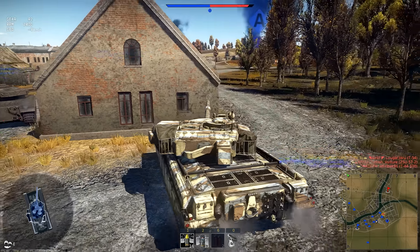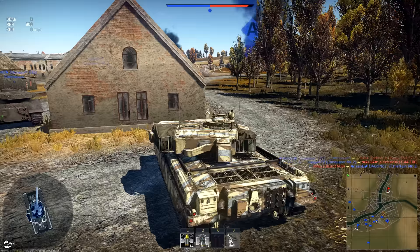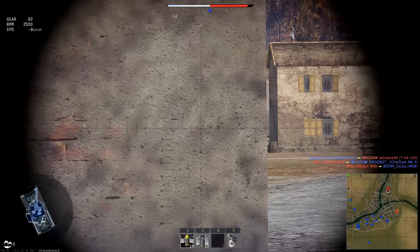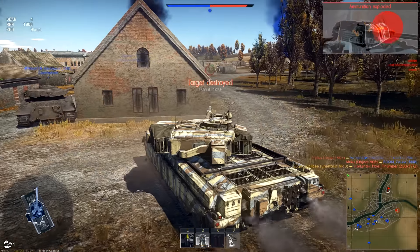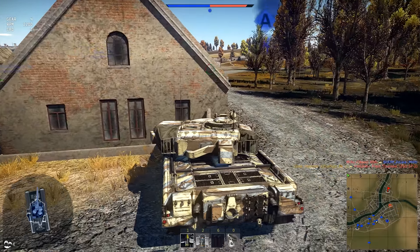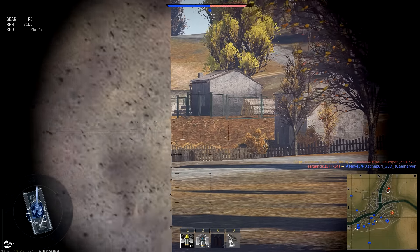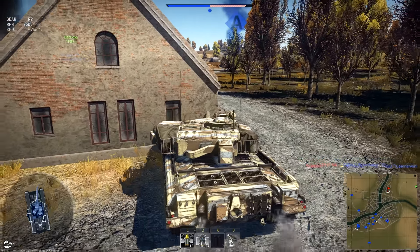HESH rounds are very fun. Everybody knows how to use APDS — you just point and click, you bounce or you don't. With HESH you have to think about the millimeters of armor you're shooting against. These HESH rounds have about 150 millimeters of penetration, so if it hits a surface that's 150mm thick or less, it will penetrate and explode. It has something like three kilograms of explosive mass — it's basically an HE shell that can penetrate.